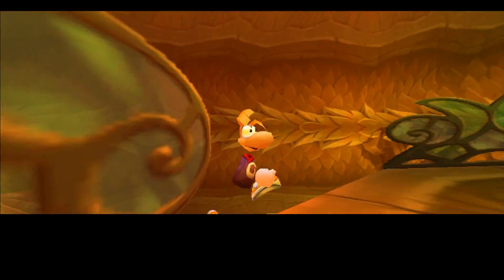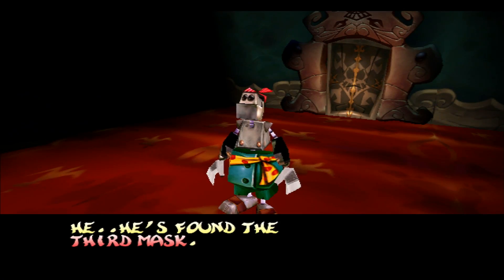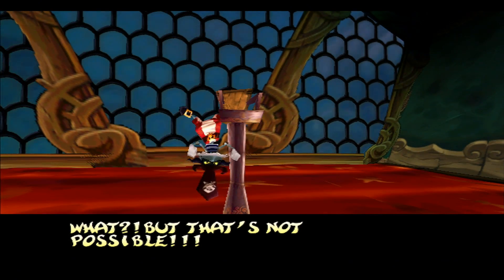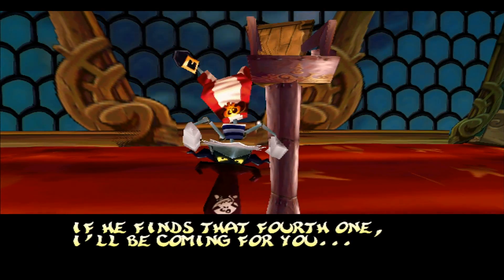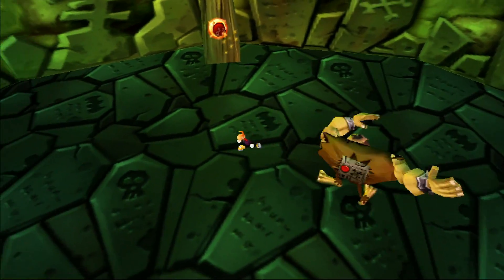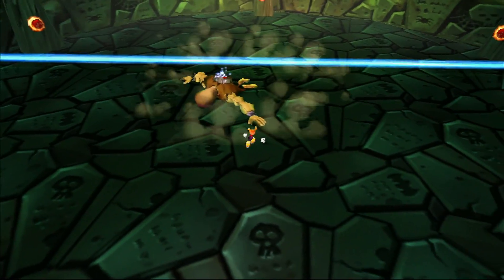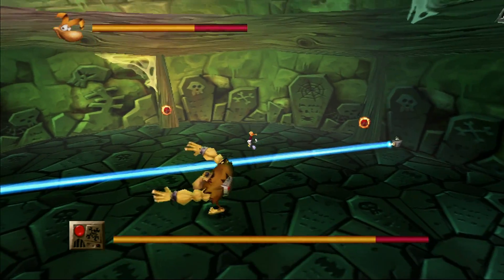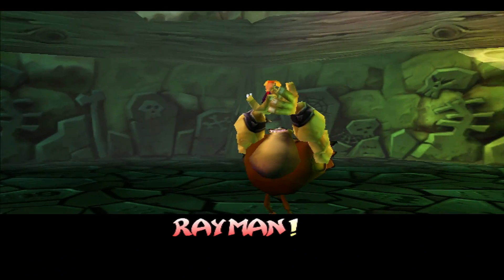With that, Rayman arrives at the third mask and the quest is nearing the home stretch. One constant throughout the journey are little cutscenes with the main villain, Razorbeard, as he learns Rayman is collecting the masks. With each mask he becomes more agitated and ups his game to try and stop the limbless protagonist. This includes hijacking Clark and turning him against Rayman in a clever boss fight — the player needs to press three buttons to engage a laser, then lure Clark across it so he falls. Upon victory, Clark is freed and the two remain friends.